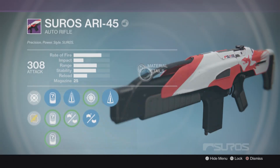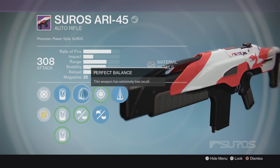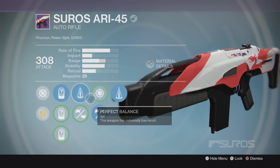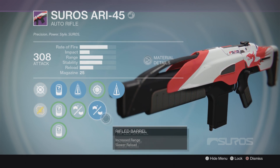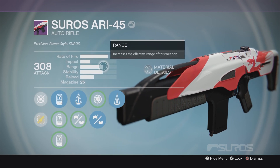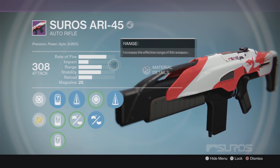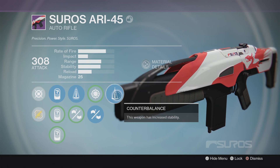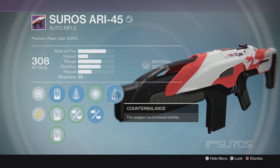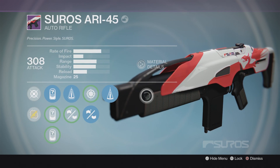It's a pretty disgusting roll. We have a bunch of Suros sights, and importantly, perfect balance helping out with the stability, letting you land those shots. Then we have rifled barrel increasing the range — look at that range, that is insane for an auto rifle. And lastly we have counterbalance, which is probably the highlight of this gun — it's going to eliminate your horizontal recoil and make this gun so much easier to control.